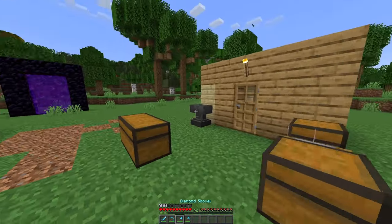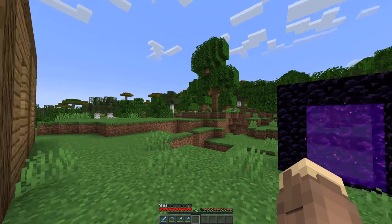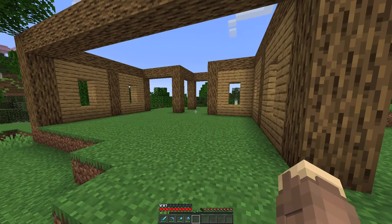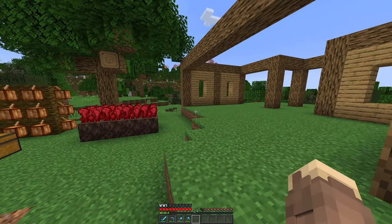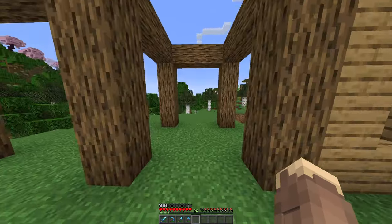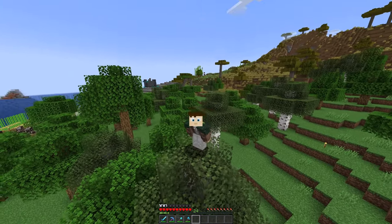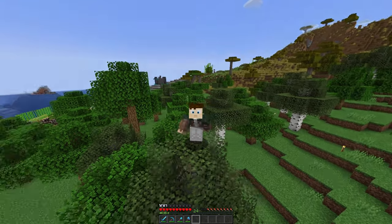Now that we're back, we can go ahead and put mending on all our tools. Now all we've got to do is AFK at the zombie farm to get some more levels, and then I'll enchant the armor probably off camera since it takes a long while to get to level 30. The zombie farm definitely isn't very quick. I'll come back and show you guys what enchants I got. But yeah, I think that's going to be it for this video — thank you all so much for watching, hit that like button, subscribe if you're new, go check out Jack's podcast, and I'll see you in the next one!